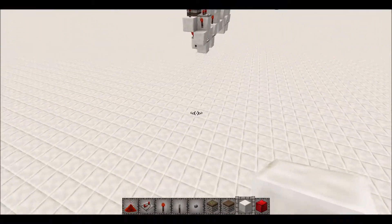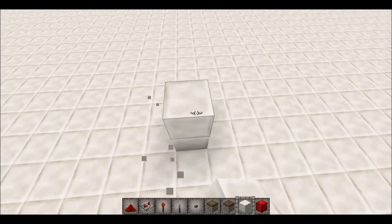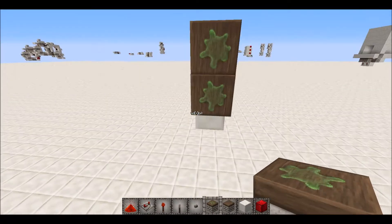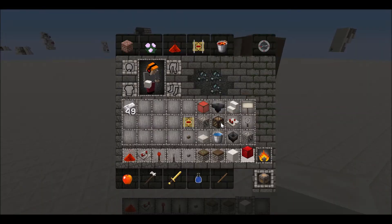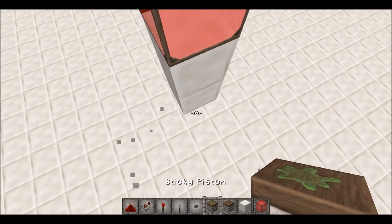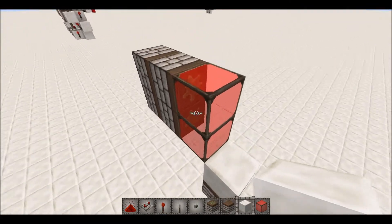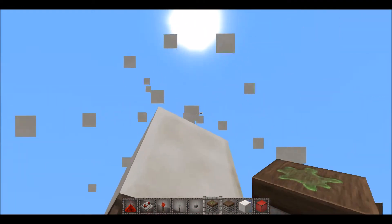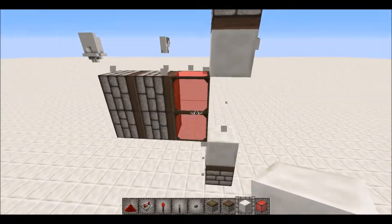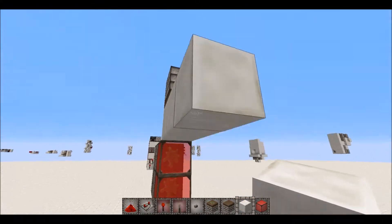Each of the two sides are pretty much mirrored, like on a lot of my contraptions, so if you make one side you pretty much know how to do the other. Get your stained glass, then two blocks down — this is just the layout. You want a sticky piston with a normal block, then another two blocks up, same on both sides. That's your layout, and all that's left is the wiring.